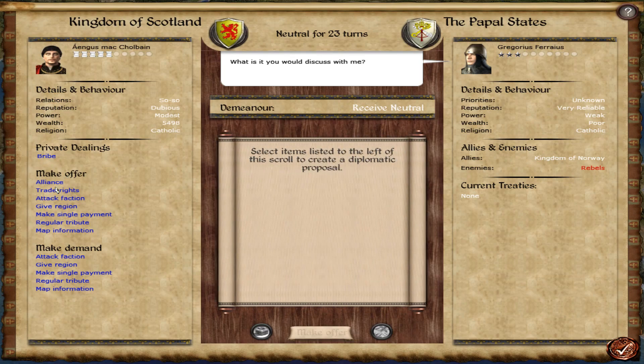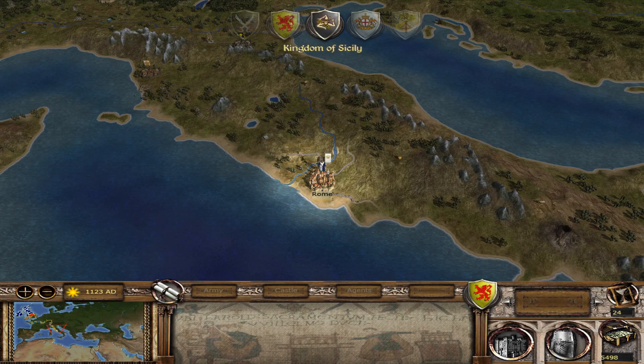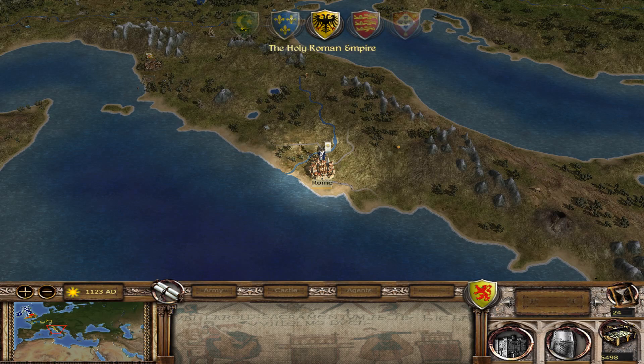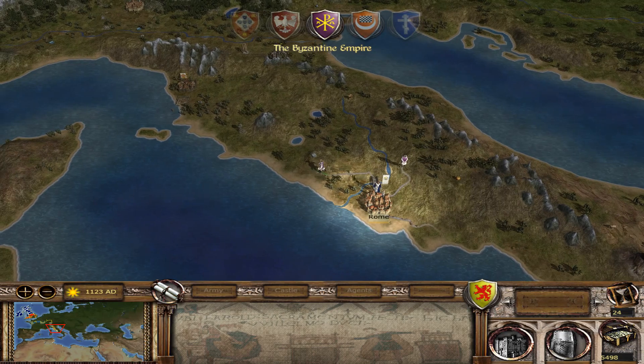The Papal States — that's right, my diplomat. Let's trade rights. Just accepted... I guess they don't like us. They hate us, they despise us. We need to continue to go down south with my diplomat and trade with the rest of the Italian states.